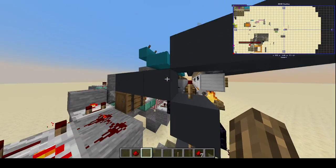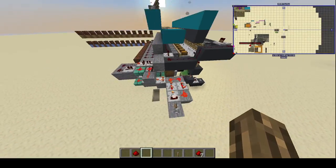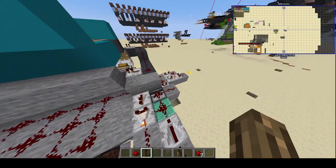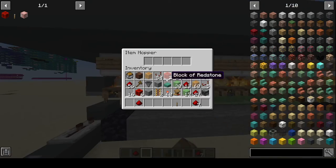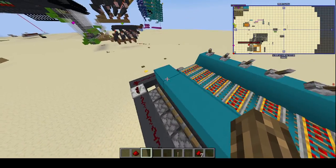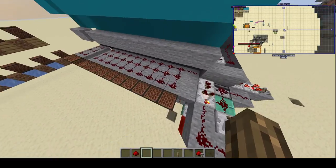The whole memory system for the note blocks and whatnot, that's all his. Of course, I did my own little timing thing. This is pretty unwieldy though. I'll just kind of give a rundown of how this works. Basically, we have stackable items and non-stackable items, and whenever a stackable item goes through this hopper, it triggers one of the note blocks.